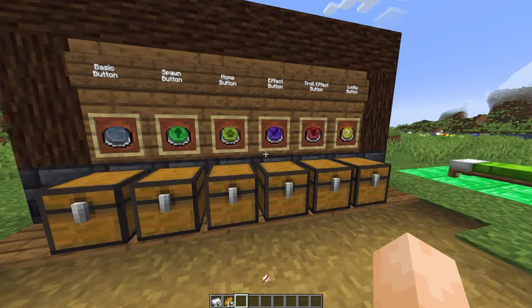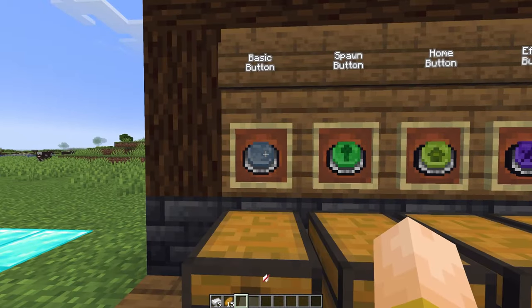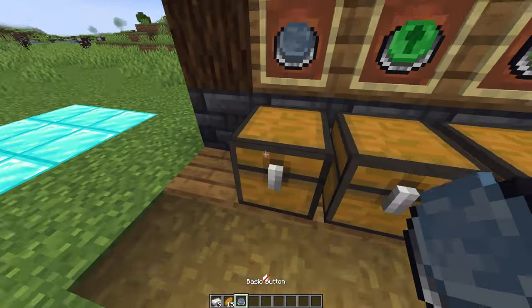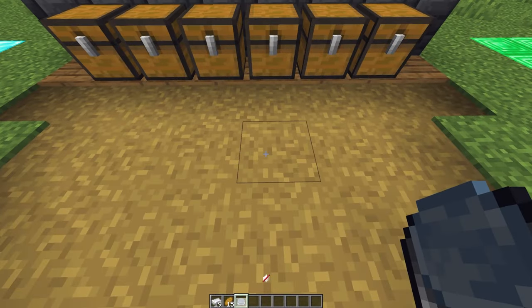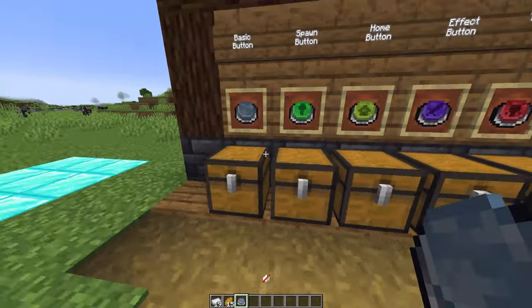Now let's talk about the buttons. The first thing you're going to need to do to craft any of these buttons is to make the basic button. This is crafted with three iron ingots, a redstone dust, and an oak plank. This button has no effects — it's just the basic button to apply effects to. You right-click it, it makes a little noise, has a cooldown, and that's about it. But it's required to craft all the other buttons.